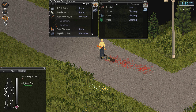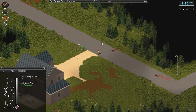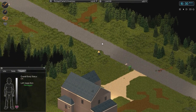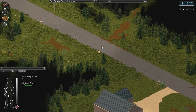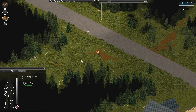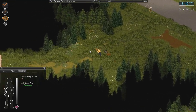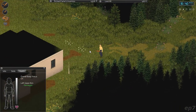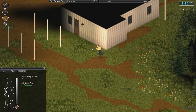Beta blockers reduce panic — I was wondering. I guess we'll put that in our medicine cabinet. But I don't think they reduce stress. I think stress and panic in the game are two different things, which is kind of odd. But I guess in real life they're two different things — stress is more long-term and panic is more immediate, and I think it's kind of similar in this.